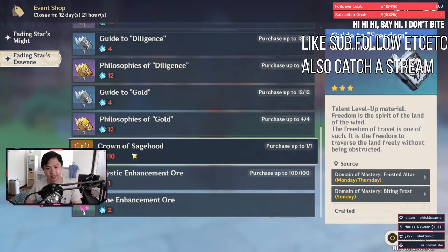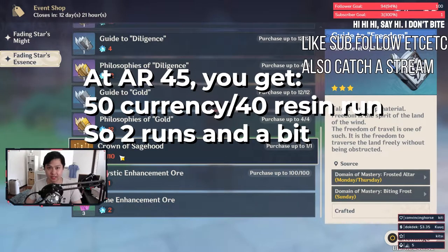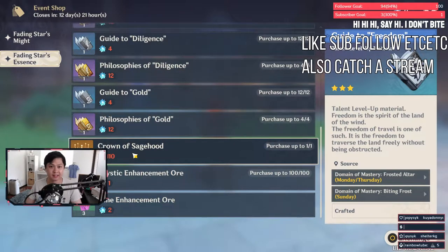Let's talk about this crown — there's not much to say. You can only purchase one of these crowns and it's at 110. This crown is used for talent ascensions at way higher levels, I'm talking like the 10s, 11s, etc. As far as we know, these crowns can only be obtained via events such as this.